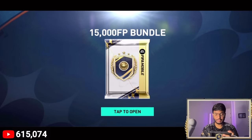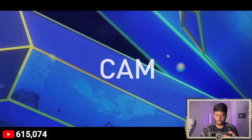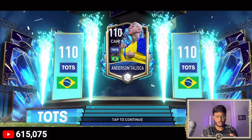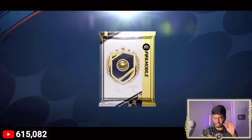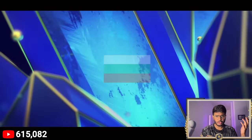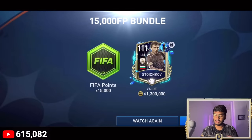Here we go, the first 15,000 FIFA point bundle — hopefully we get a nice walkout. That's a walkout! It's a Team of the Season Brazil right wing — Talisca! That's not a bad pull, going for 62.7 million coins, and we also got 15,000 FIFA points. For the next 15,000 FIFA point bundle — that's a walkout again! It's Starchcow again, a duplicate — but this one is tradeable while the previous one was untradeable. We also got 15,000 FIFA points.